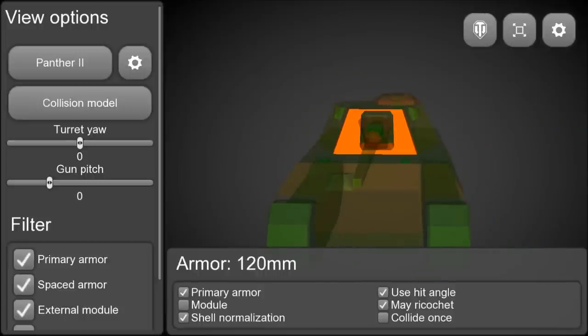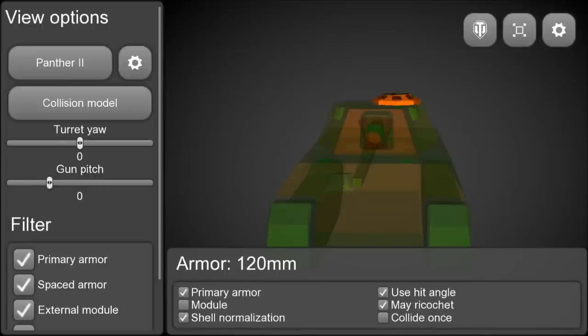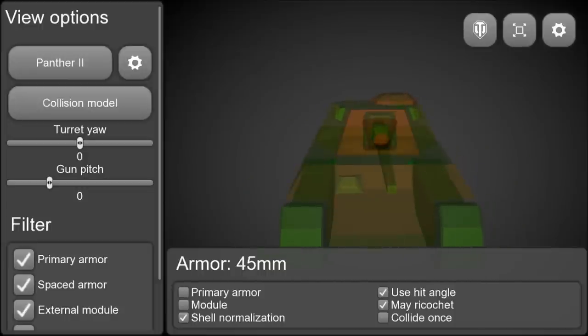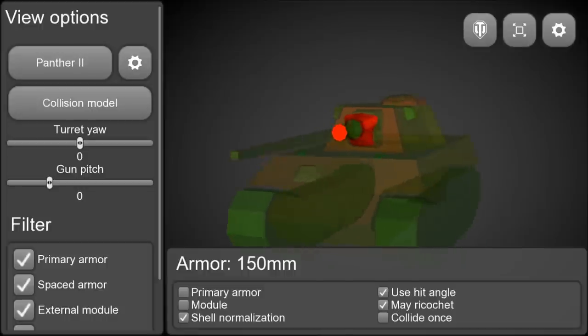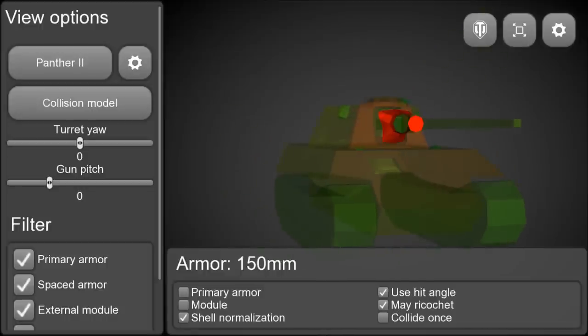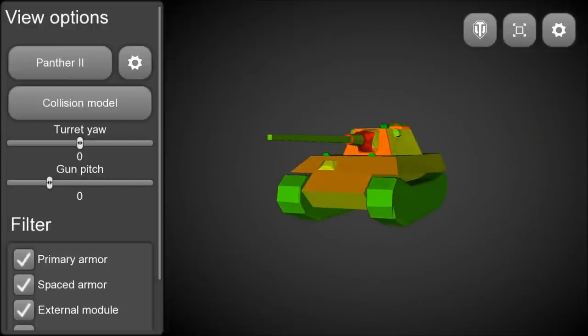The turret is 120mm but it is completely flat. The cheeks are 60mm but they are in an auto-bounce zone, and the commander's hatch is 120mm — so just fire at the turret front since the armor values are the same and you are more likely to miss the commander's hatch. The gun mantlet is very well armored and angled, so most shots there will result in a bounce.